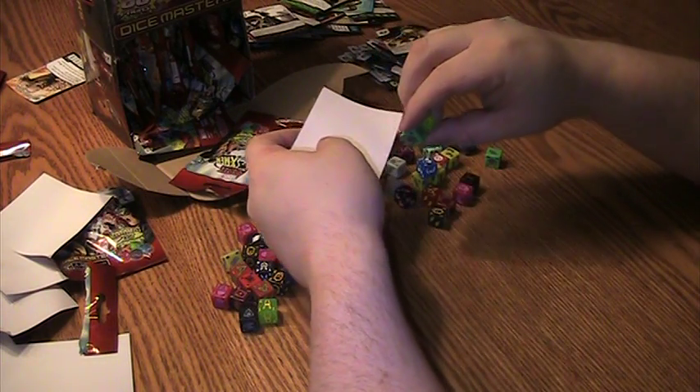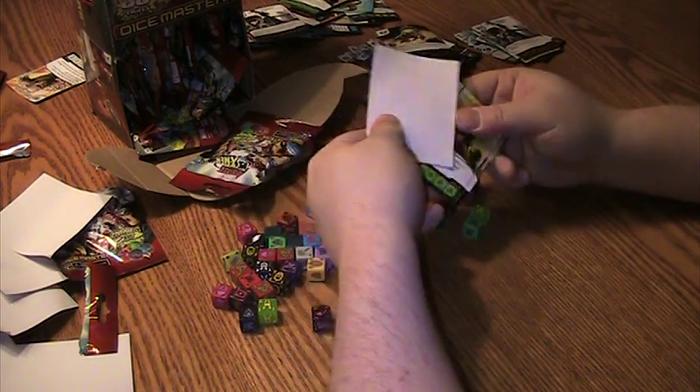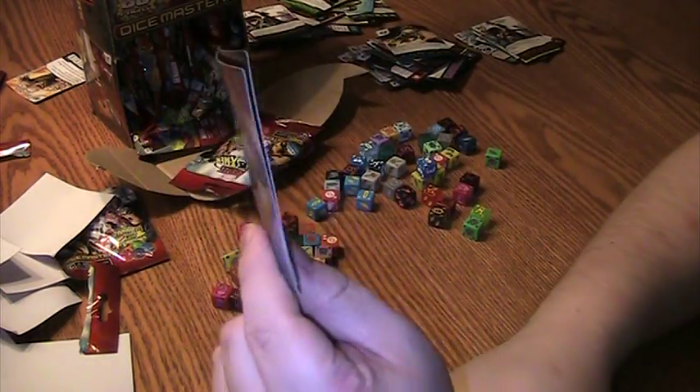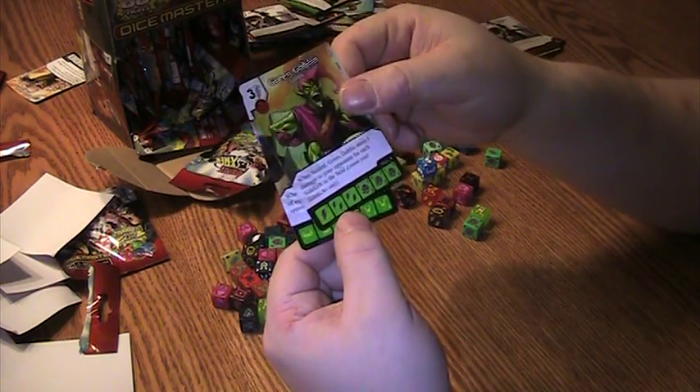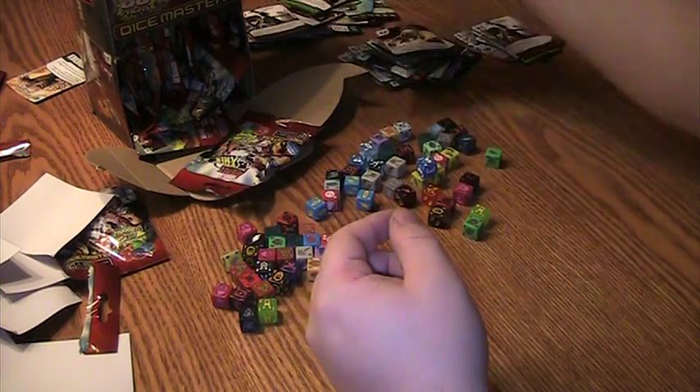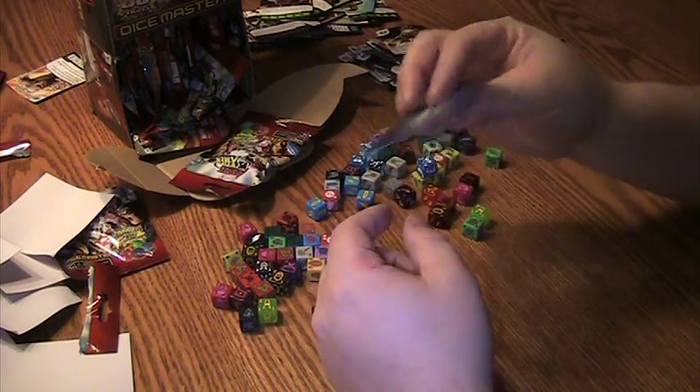Green Goblin and Lucky — Ultra Rare Goblin with a nice curve of course, but I got Goblin King and Lucky. That's nice.